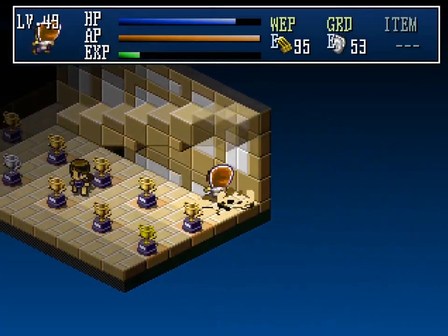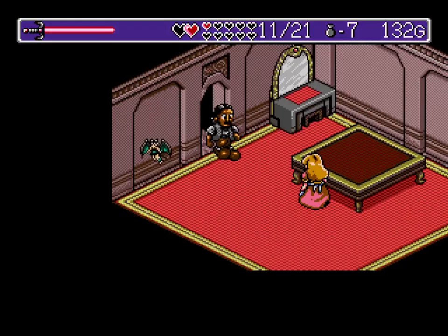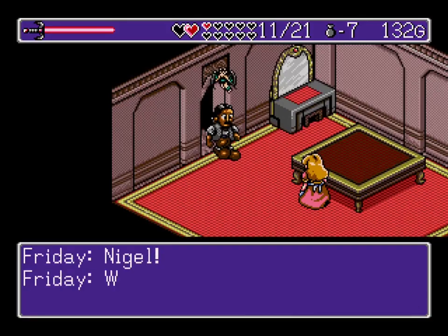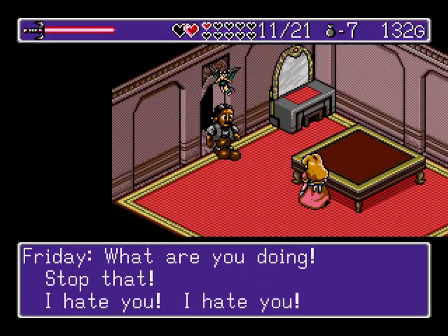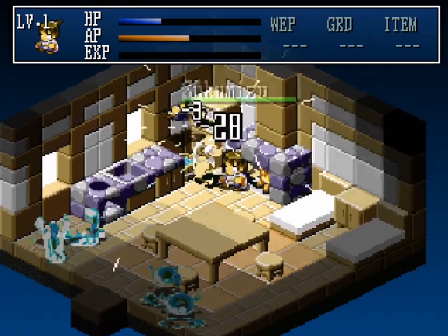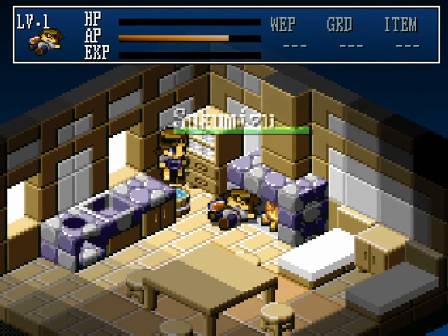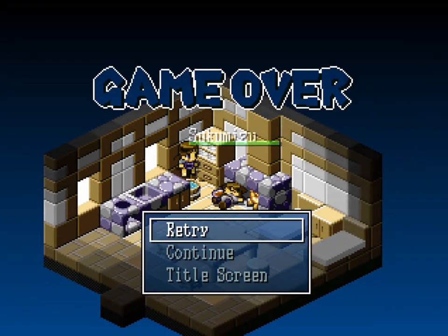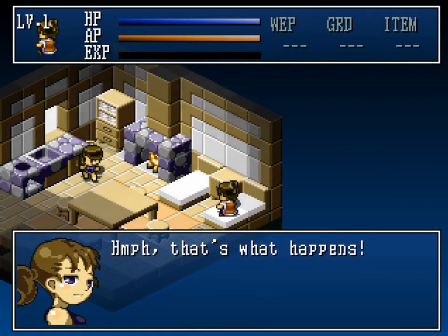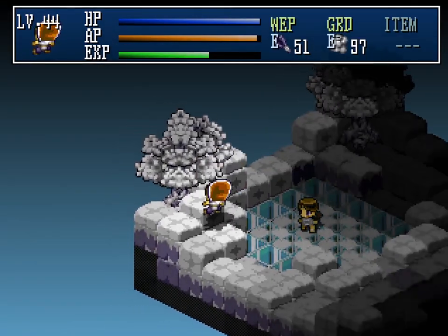The lack of plot also permits what the marketing falsely claims is an unprecedented degree of freedom, though this freedom is shocking in comparison to what the goody-goody hero of Landstalker is able to do. In Hakoniwa Explorer Plus, the player can carry out random mayhem a story-focused JRPG would not permit. As early as the cabin in which the player awakens, instead of asking for guidance from Tsukumizu, the player can engage her in a battle to the death.